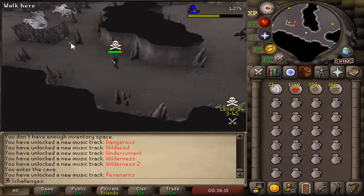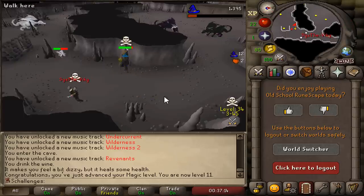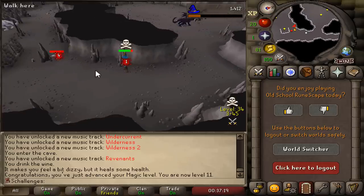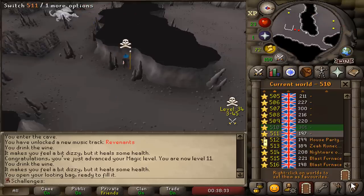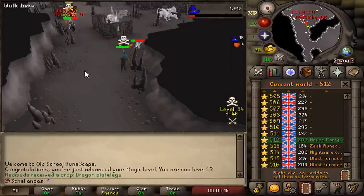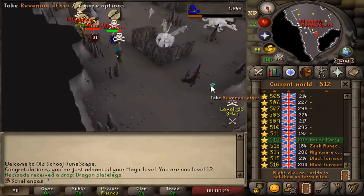There we go, first kill — revenant ether. Based on my calculations there is a total of 37 wilderness unique items, and in my opinion the rev caves is the most dangerous area of them all, which is why this was the first area I decided to go to. The reason why this place is so dangerous is because there's a constant flow of PKers in all combat levels and all combat brackets, so if someone attacks me here there's a high chance that I'm dead.